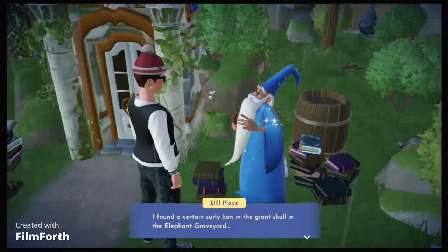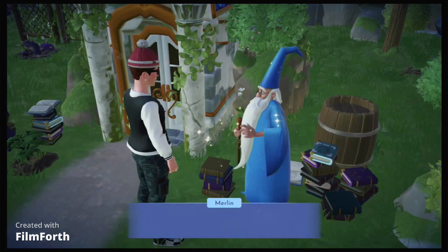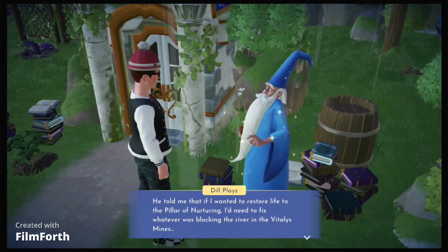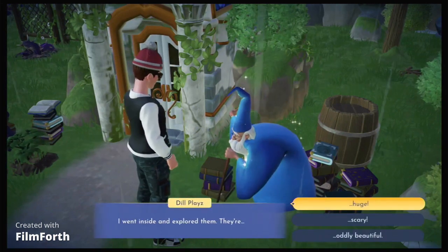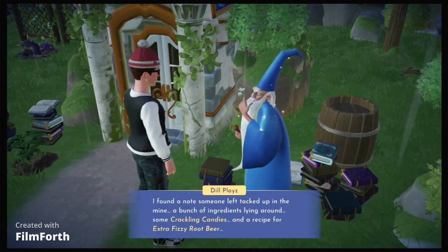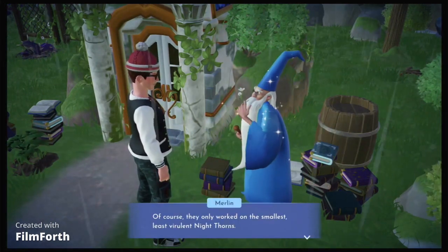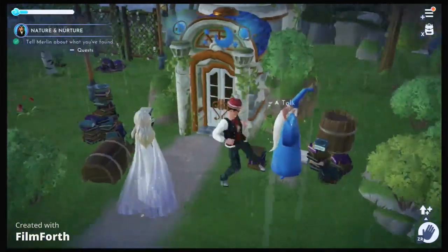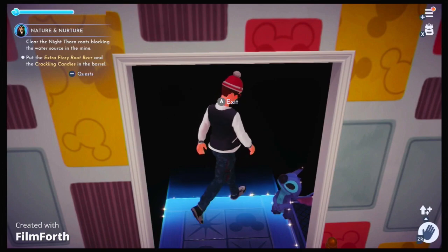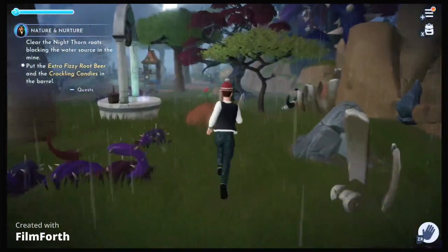Merlin appears. There are these vines — he seems nice enough, he's all right. The pillar of nurturing has died out, Merlin. The river has been blocked by roots and his magic doesn't seem to work on them. Of course — night thorns. Root beer, that's pretty simple. So guys, I made the extra fizzy root beer and we're heading back into the mines now. We're just going to see if this works because that's what they asked me to do. Last time I actually got lost — let's hope that doesn't happen again. I'm really scared!